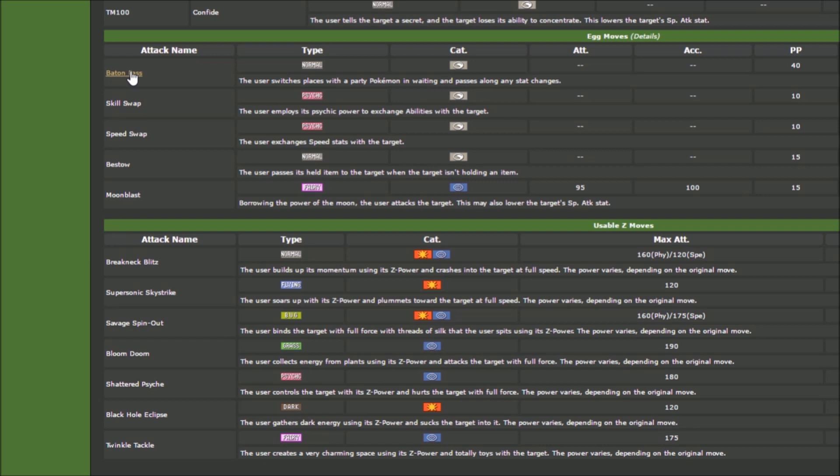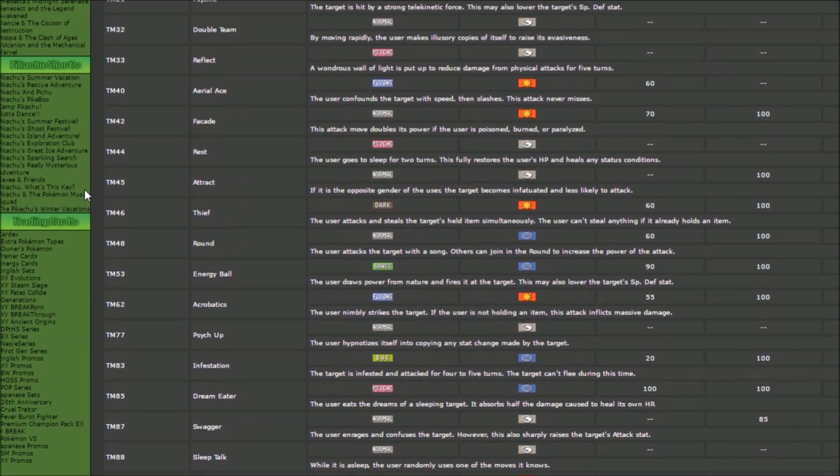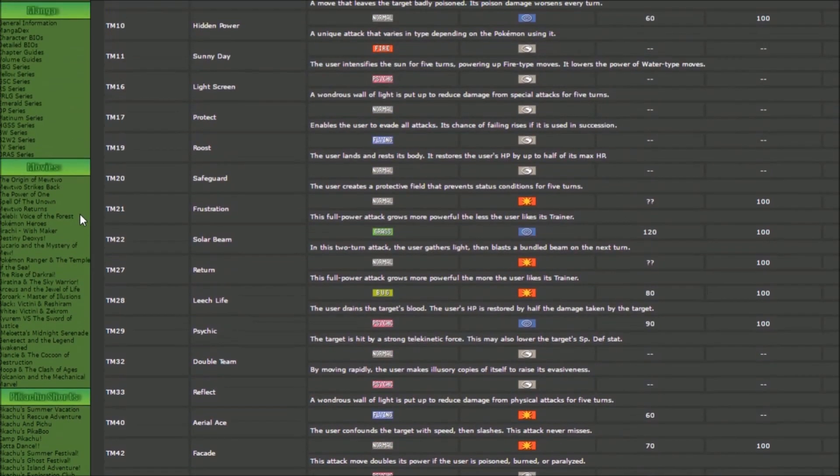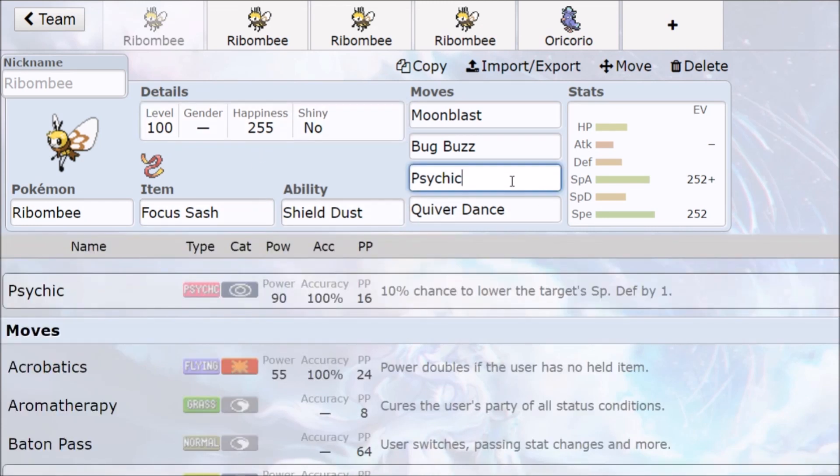Baton Pass plus Quiver Dance on such a fast Pokemon — that is going to be a staple, one of the more core things we expect out of this strategy. Ribombee as a sweeper itself doesn't look like the most insane thing, but it can still sweep. We have Energy Ball for coverage. In Pokemon Showdown, at least we can neutral out against Fire-type Pokemon and super effective against Poison, though Steel Pokemon are still going to be a massive problem.